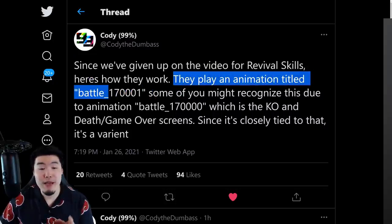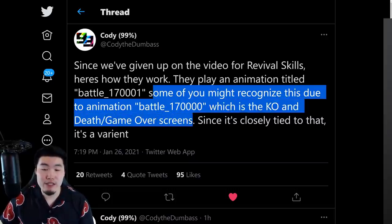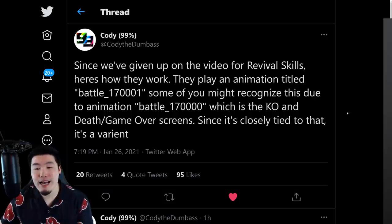They play an animation titled Battle_170001, which I guess is the code for the animation. Some of you might recognize this because of animation Battle_17000, which is the KO and death slash game over screens. Since it's closely tied to that, it's a variant — a variation on the KO or death screen. And that makes a lot of sense, because most of us assumed that given the name Revival Skills, it was something triggered upon death, upon losing all your HP.